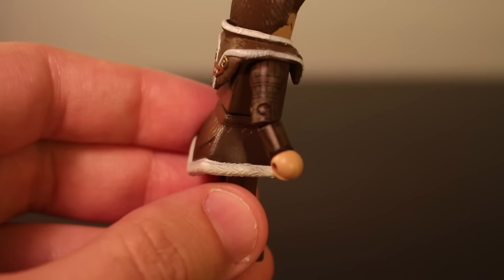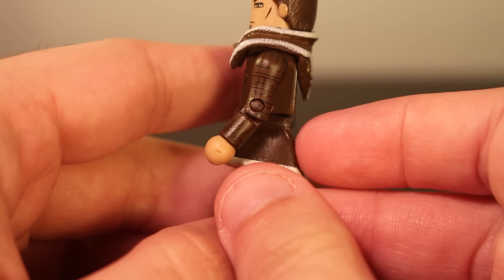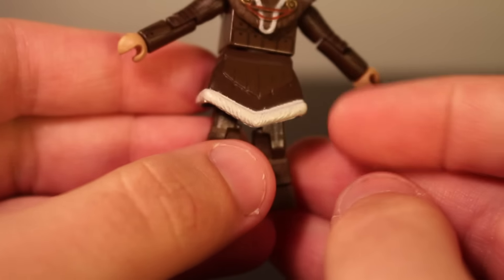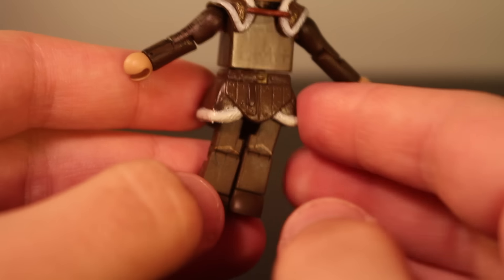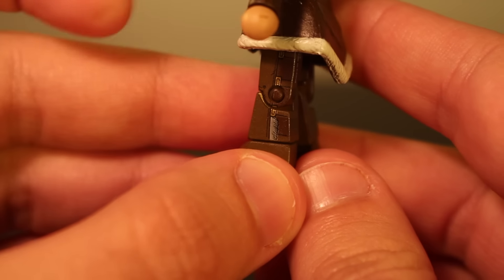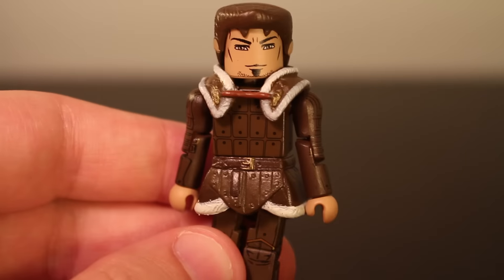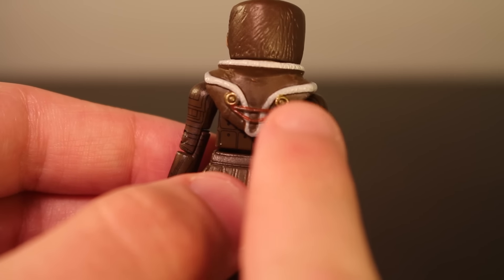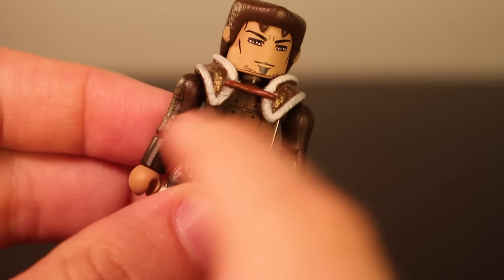Looking at the arms and legs, he's got a nice skirt piece going on with a nice animal pelt lining it and a little belt — a very nice piece. You can see detailing going down both sides of his legs, and a fur pelt on his shoulders. There's also some strapping — it's just a little slip-on piece and it looks really nice.